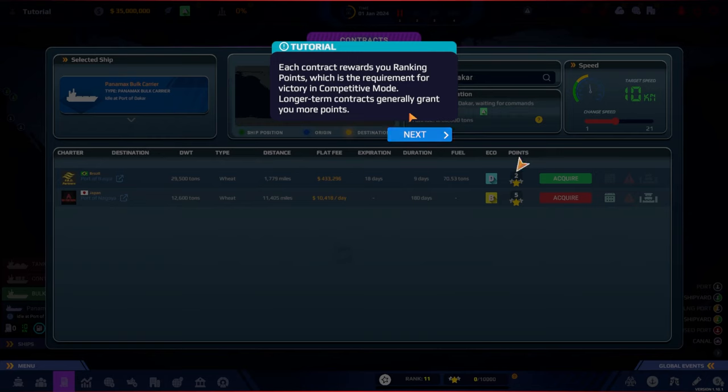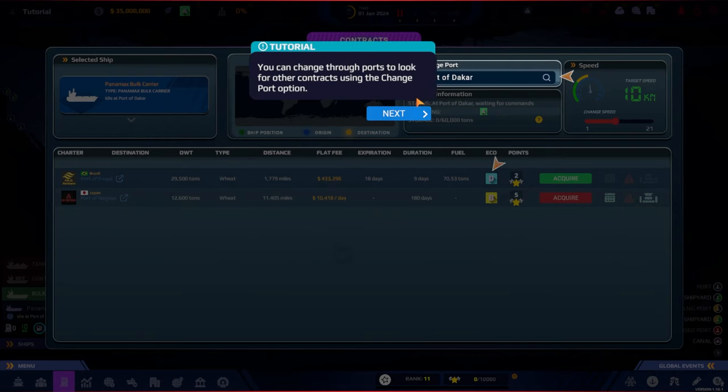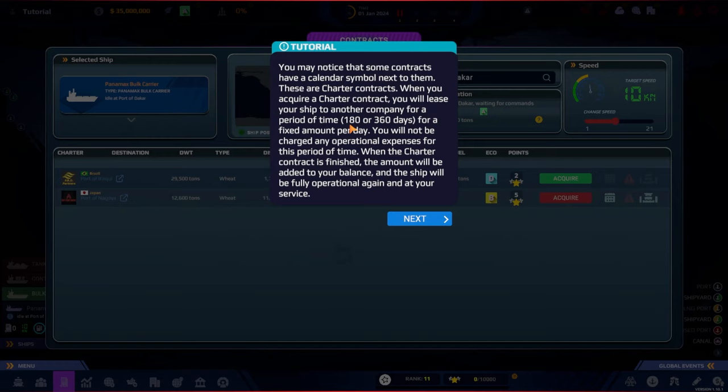The goal is to acquire as many contracts as possible without passing their expiration date — missing a deadline results in a monetary penalty per day. You can chain contracts by acquiring one from this port and the next from the destination port. Each contract rewards ranking points, which are the requirement for victory in competitive mode. Longer-term contracts generally grant more points. Some ports also require a specific eco rating for your ship. There are also charter contracts — when you acquire one, you lease your ship to another company for 180 or 360 days for a fixed daily rate with no operational expenses.